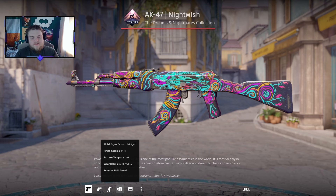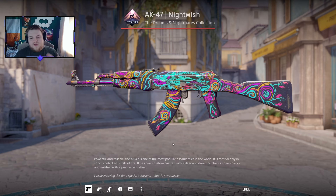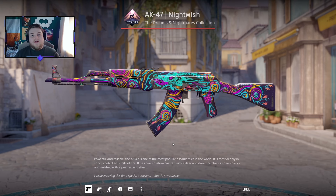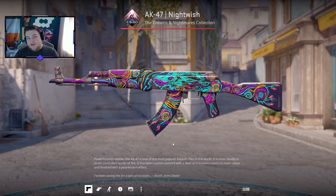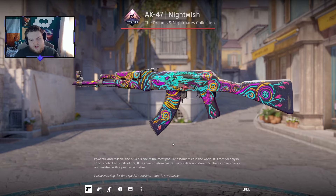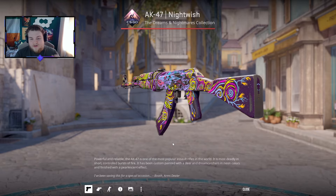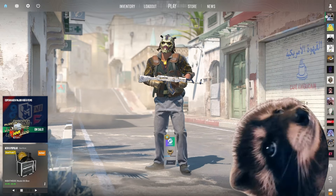I'm going to tell you about today's giveaway, which is going to be for an AK-47 skin — a Nightwish that I recently unboxed. It is 0.2 wear, field tested. All you have to do to enter is hit that like button, hit the subscribe button, and leave a comment down below. We'll pick the winner in a few days on stream, and it'll also be announced in Discord in case you missed the stream.